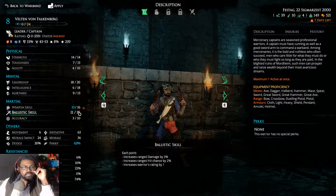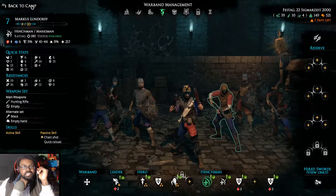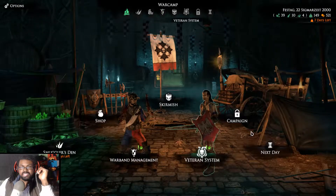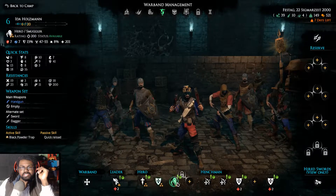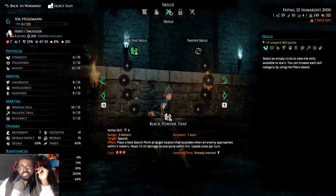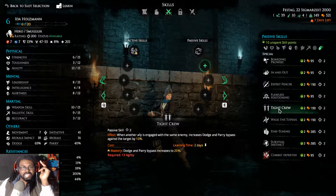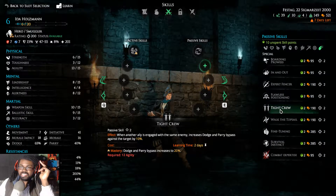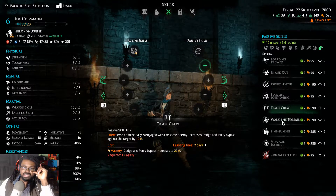We'll keep the leader's ballistic skill right here. I like that. We have two days to chill out and hopefully get something good. Before that, I'm going to take some initiative with Ida. She'll be picking up something other than Quick Reload. I think Tight Crew is really amazing — when another ally is engaged with the same enemy, it increases dodge and parry bypass against the target by 10%.